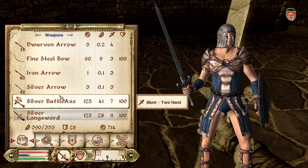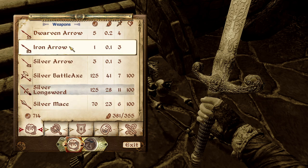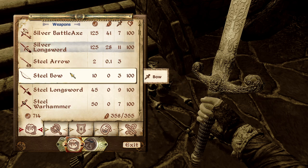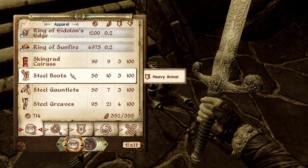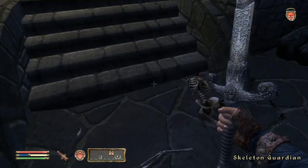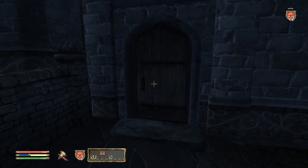I'm 35 pounds over encumbered - this is exactly why I want the Feather spell. I'll drop the fine steel bow and the silver mace to get back under the limit. The helmet and the Skingrad shield aren't worth carrying either - we can always come back for them. Quick save, get the silver battle axe out to fight the remaining ghost.